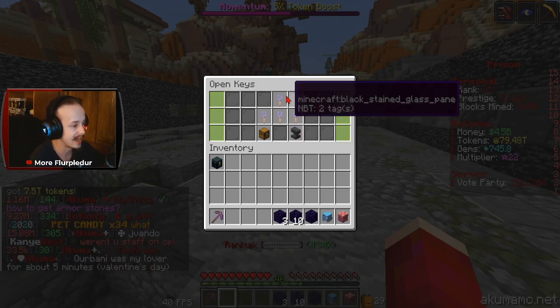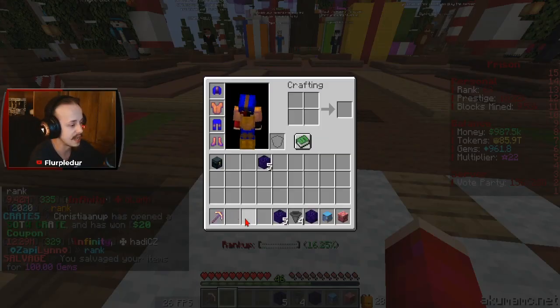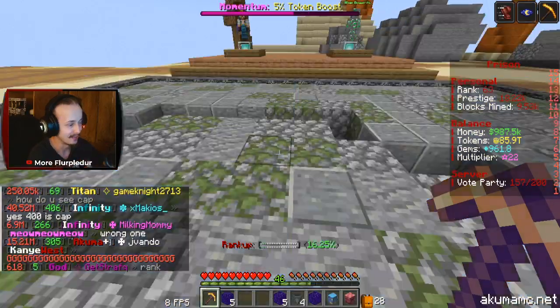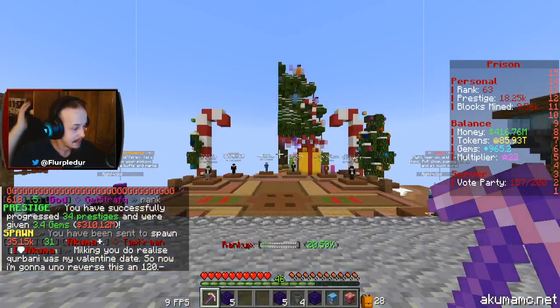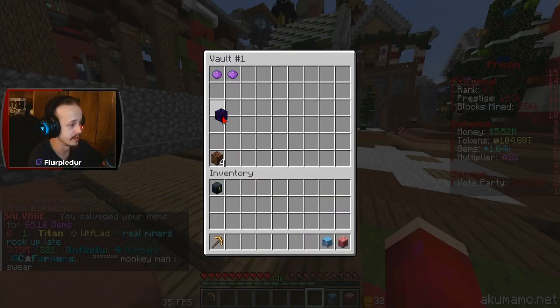We'll start with keys to see what we get — we got Sovereign, and that was it. One of the reasons I hate being at spawn is I'm not at my mine and my momentum will start to go down, which sucks. I have to come back, mine a little bit, then go to spawn, open things, then go back again. It's really, really annoying. They're never ending — I give up.